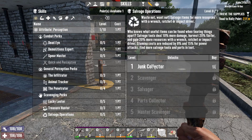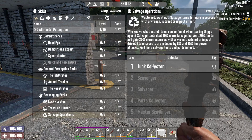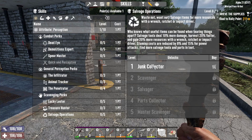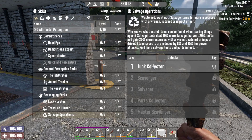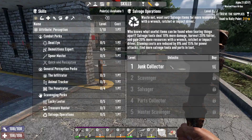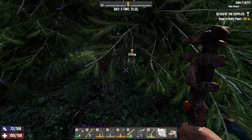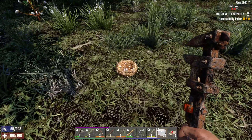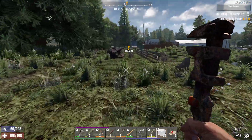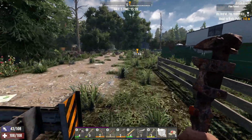Salvage operations — harvest 20% faster and gain 20% more resources with a wrench. Salvage costs reduced by 8%, 15% for power attacks. Find more salvage tools and parts in loot — so if you put a point in there you might find a wrench sooner, or find one of the other things sooner. Either way, I'm happy with the choices I've made for my picks.